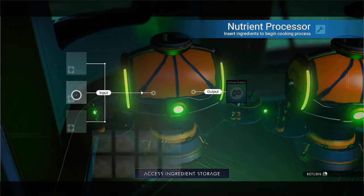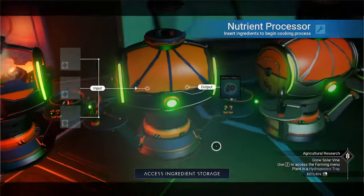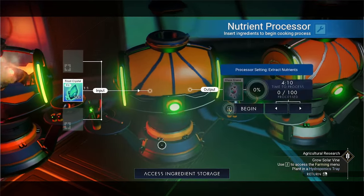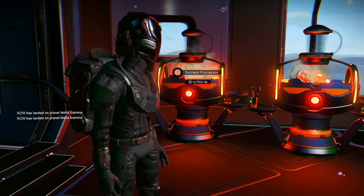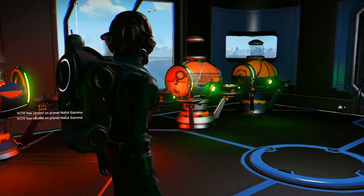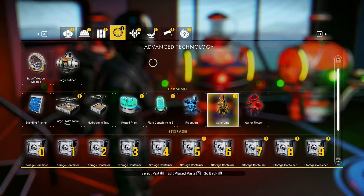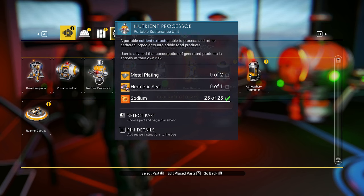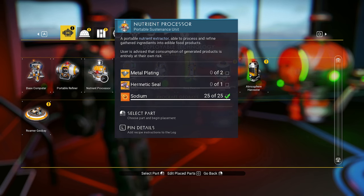In one nutrient processor goes the Facium, which will make Wild Yeast, and in the other goes the 100 Frost Crystal. The nutrient processors do not require any power, and you can make more than one of them. To craft the nutrient processor,